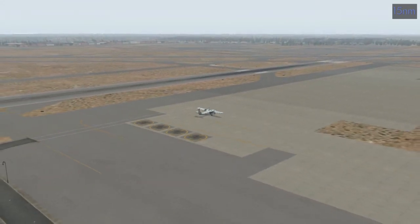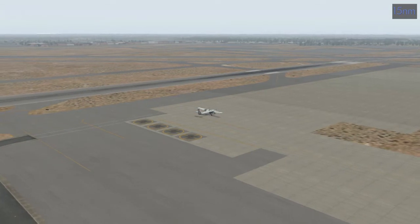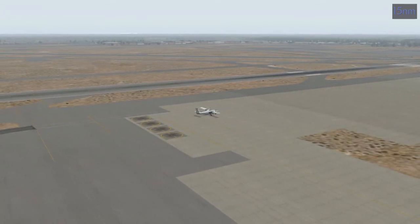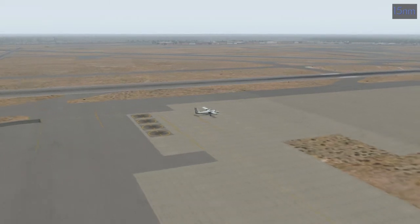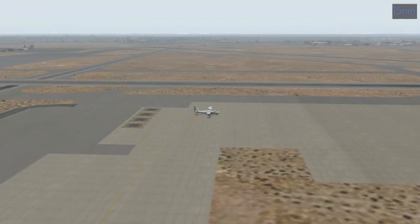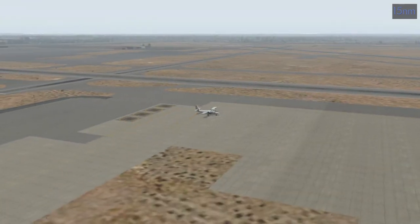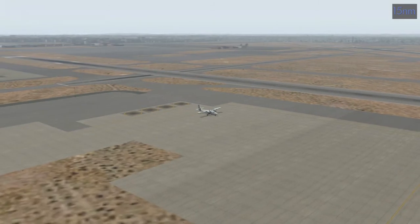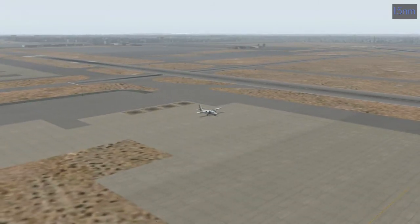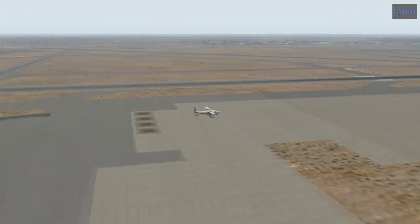That is runway 25 Left in front of us, which we're going to use to take off since the winds are coming from the west-northwest. The hangars for the airport are over there in the background in the haze, and then the terminal would be over there. There's our Boeing friend getting ready to take off, just like in the previous video. Downtown Los Angeles would be in that direction, which we can't even see from here.